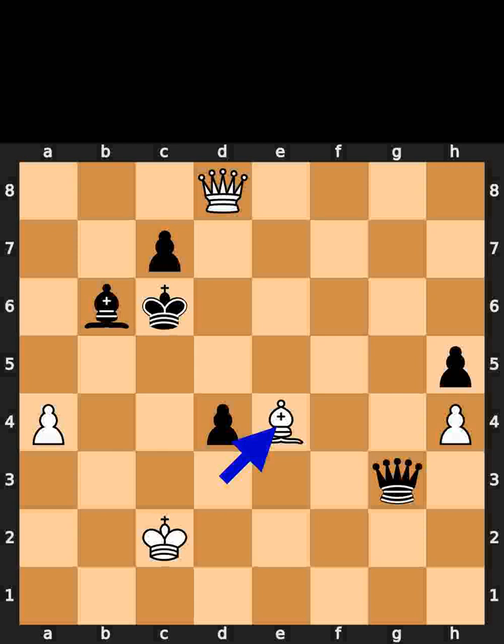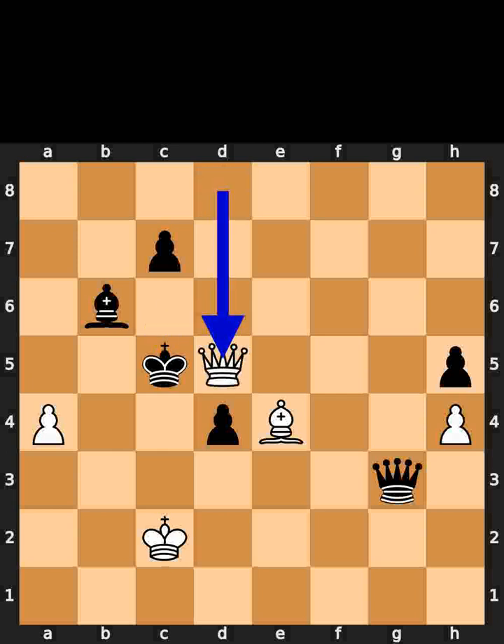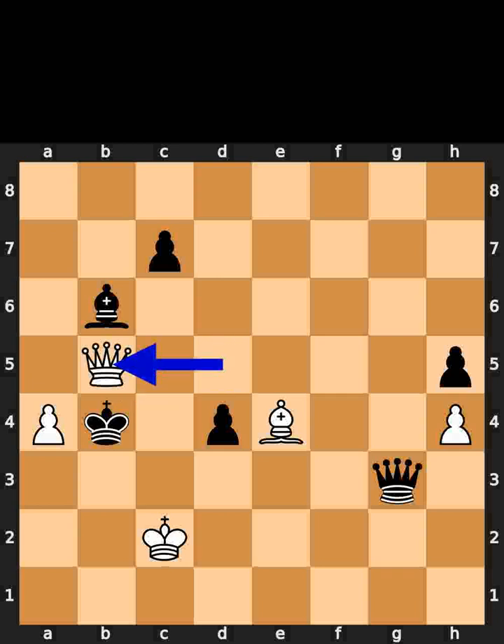White plays bishop to e4. Black plays king to c5. White plays queen to d5. Black plays king to b4. White plays queen to b5.